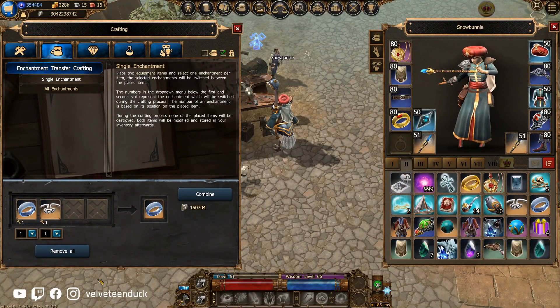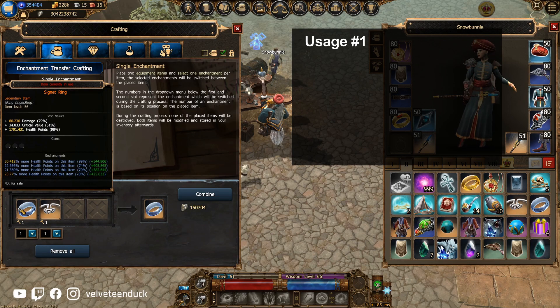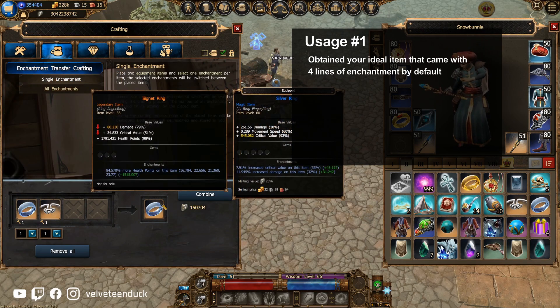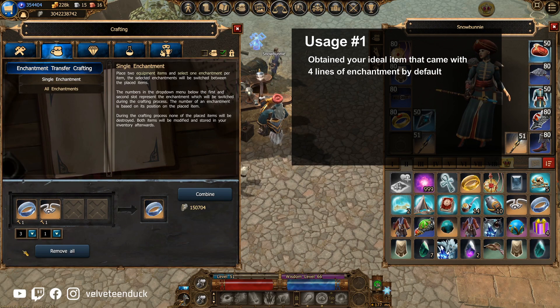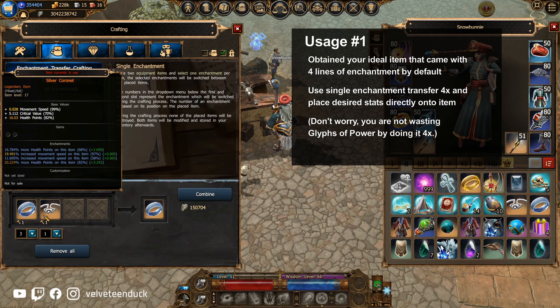As such, there are two strategies to utilize this enchantment transfer crafting. If you are so fortunate as to obtain a legendary, unique, or set item with four lines of enchantments by default that you want to use because it has good base values, you can just use single enchantment transfer four times and plaster all the good stats onto that item immediately.